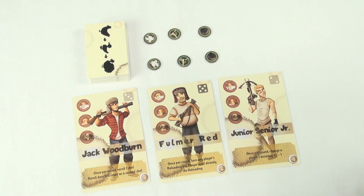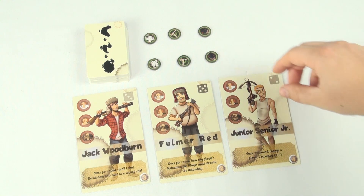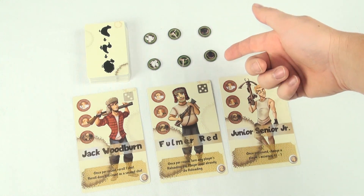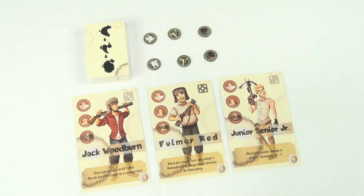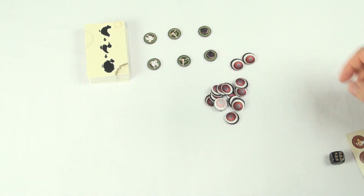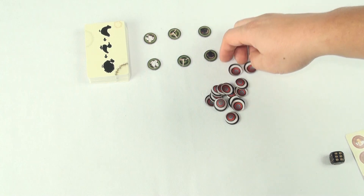If there were four players there would be three, etc. When you put these tokens out, be sure to put them with the green side up so players know that these birds are alive and ready to get shot at. Lastly, give everyone a die and some hit tokens and it's time to go hunting.